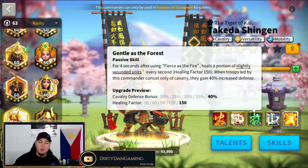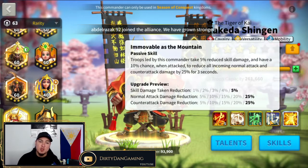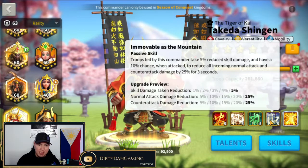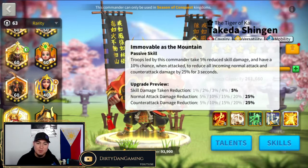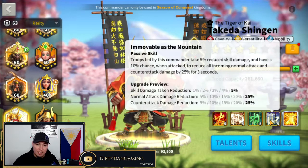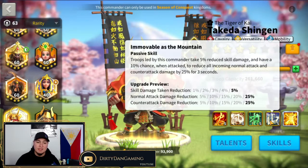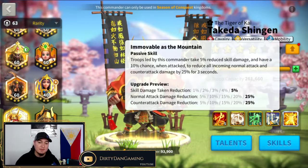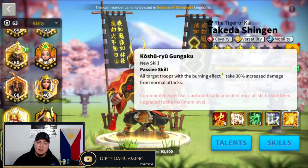Next skill: Immovable as the Mountain. Troops led by this commander take 5% reduced skill damage and have a 10% chance when attacked to reduce all incoming normal attacks and counter-attack damage by 25% for three seconds. Again you're getting those buffing attributes — normal attack and counter-attack damage reduction, as well as a passive skill damage taken reduction. Very nice as well.